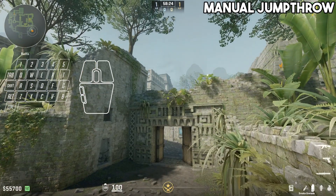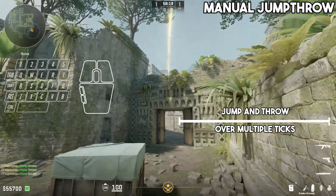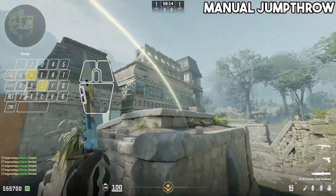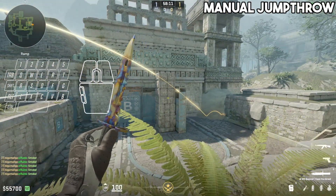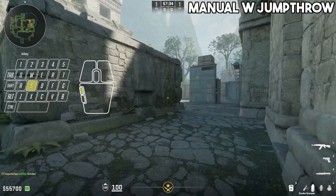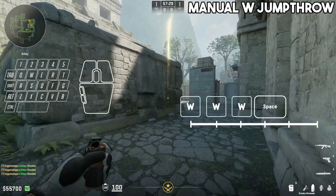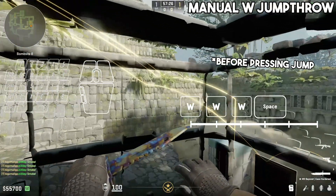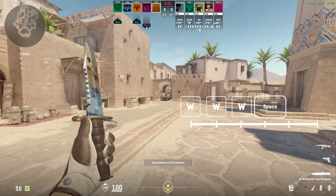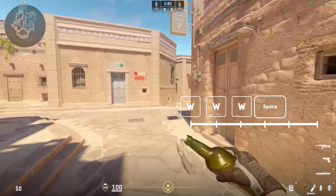Now while manual jump throws have a quite forgiving timing window in which all jump throws will have the same trajectory, W jump throws don't have this luxury and are fully subject to subtick inconsistencies. Normal jump throws give you about 200 milliseconds to jump and release a smoke, where your inputs need to land anywhere in this window, whereas for W jump throws it literally matters how long you hold W in order to determine how far your smoke will go, inherently making them inconsistent since no one is able to consistently press a key for exactly X amount of milliseconds over and over again.